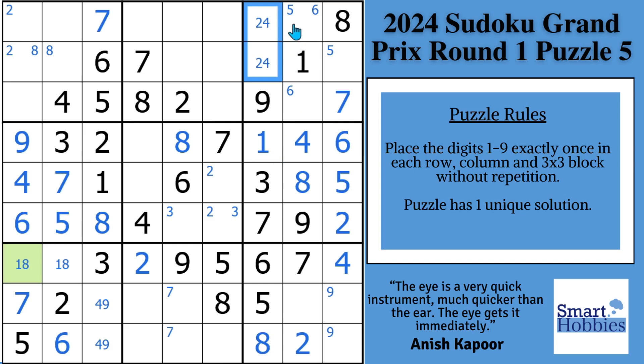Looking up here in block 3, this 5 displaces that Snyder 5 — we can solve this cell for a 5, displacing that Snyder 6. The only digit left in block 3 is a 3, and there's no 3 in column 8, so that's got to be a 3. Now we have a 1-9 naked pair.